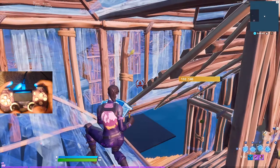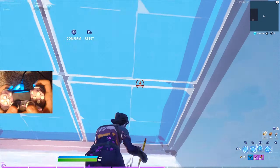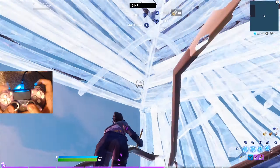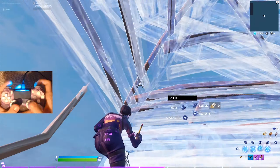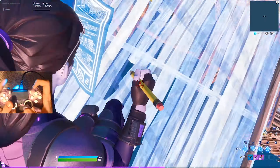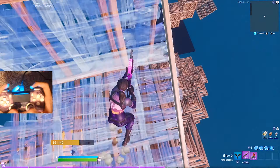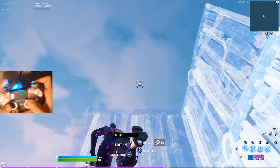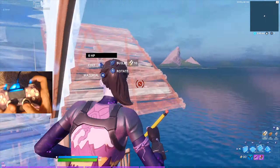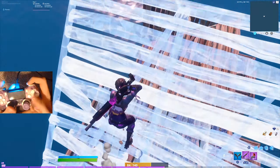When you go out, you have to make sure you place all these walls so when you edit this it won't break. Then you can just keep doing it. It's pretty protective the whole way as long as you place all your walls and don't get pre-fired. And of course you can do other retakes off of it. That's the second one.